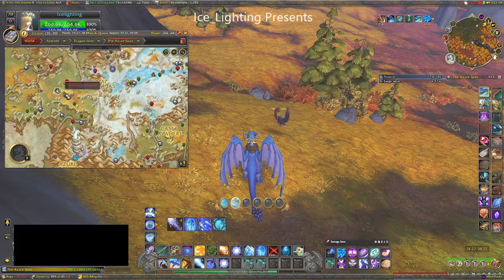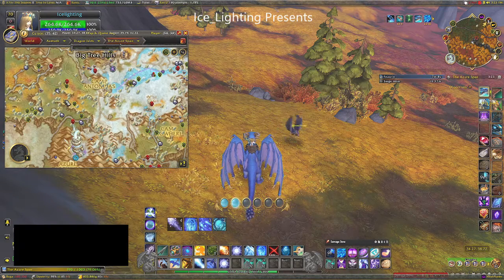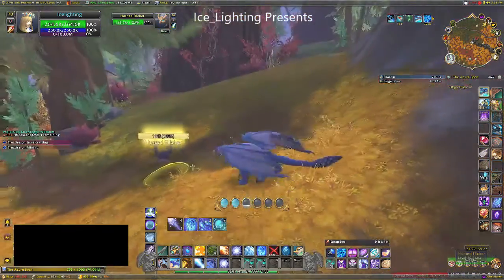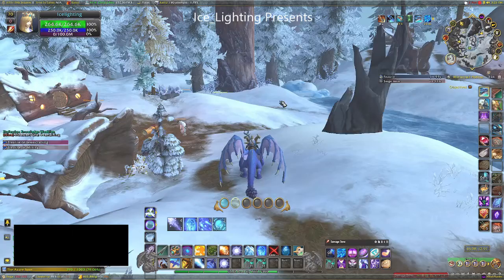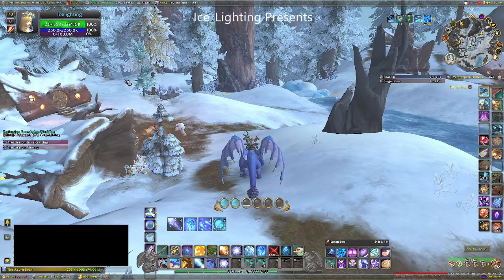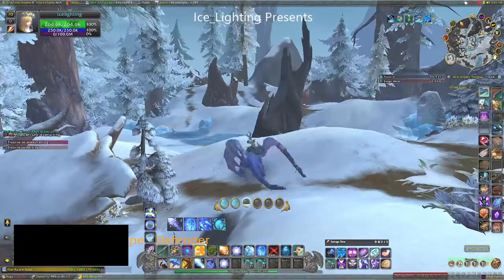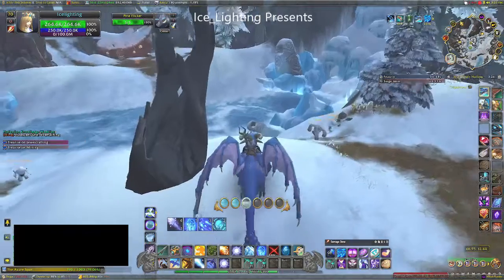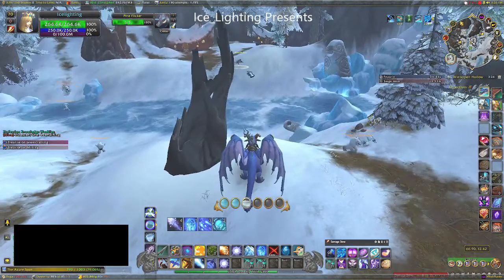Next, make your way over to the Azure Span and it is around this area that you will find a bunch of Horned Flitchers — I think that's how you pronounce it. And if you make your way over to here, where you'll find all those Winter Pelt people that will either kill you or not if you've done the quest, that is where you will find the Pine Flickers flying around in the air — really hard to target.